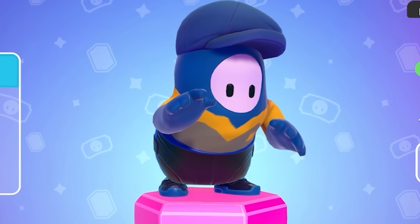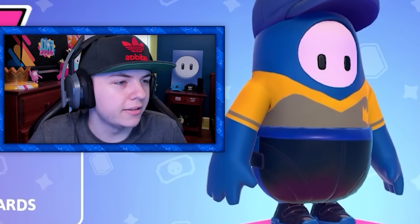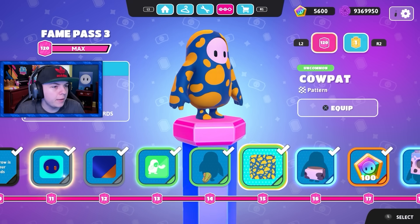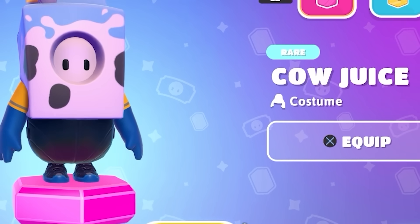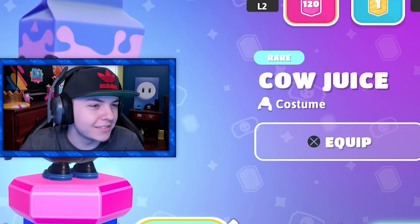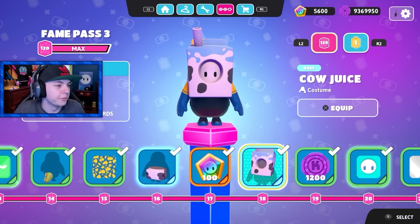Then we got an emote. Was that like a wrestling reference or something with that bell? I don't know. Then we got a dino tail — okay, that's actually pretty cool. Cow pat pattern. And then you got the little milk costume. They call it cow juice. Ew, I don't like that. Why are you calling milk cow juice? I mean, I guess that's what it is, but I don't like that. The skin's cool though.